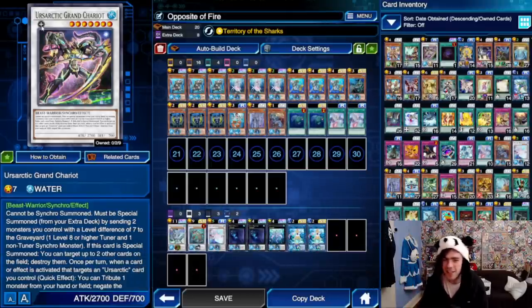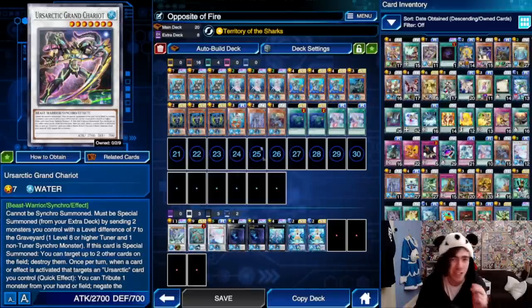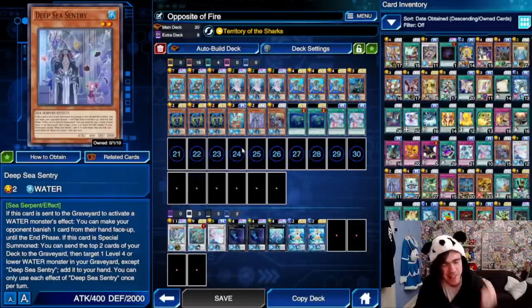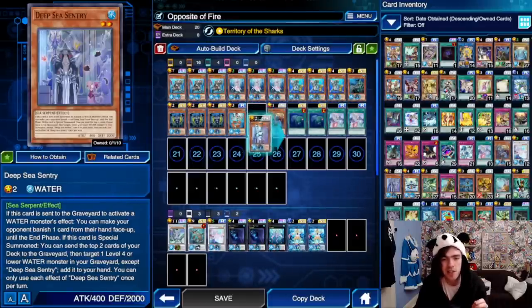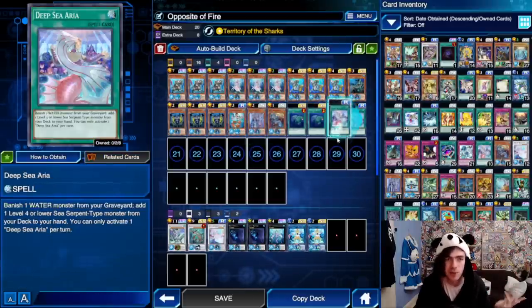This decklist doesn't have a whole lot to talk about, as a lot of the cards in here are obviously pretty old now — you know what Water Exceeds does by now. But there are quite a few new things to go through, with the main new addition being your Deep Sea Sentry.